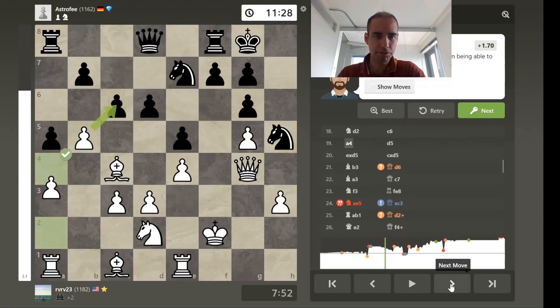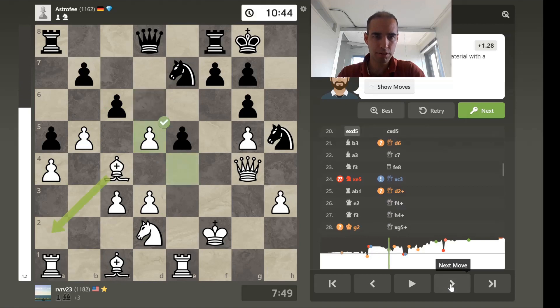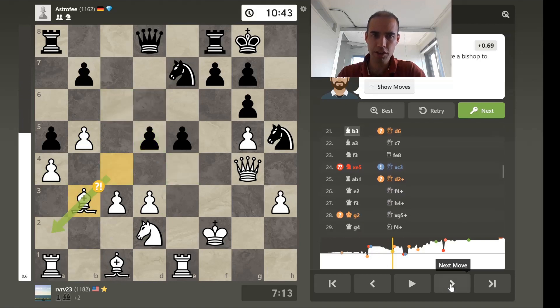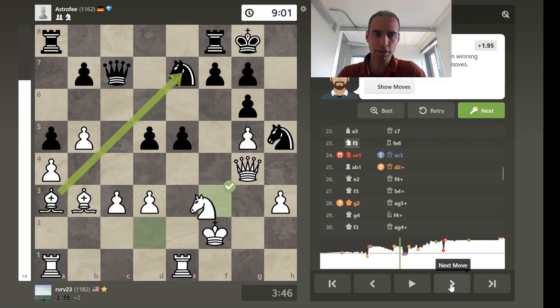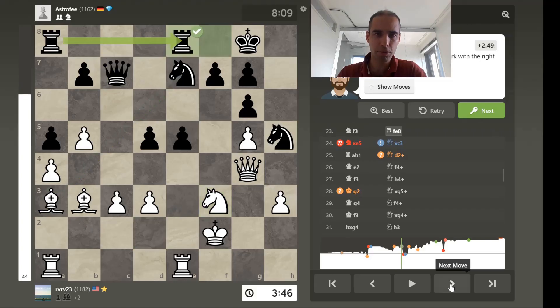White maintains the edge and does some slow development. Very good — slow development is patient. Patient play is always good when you're ahead and the equilibrium is in your favor. Just go for it.